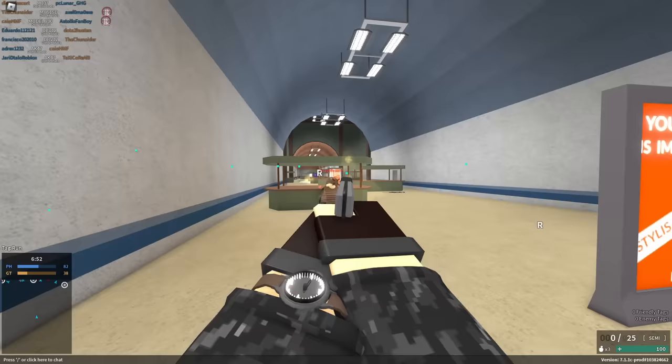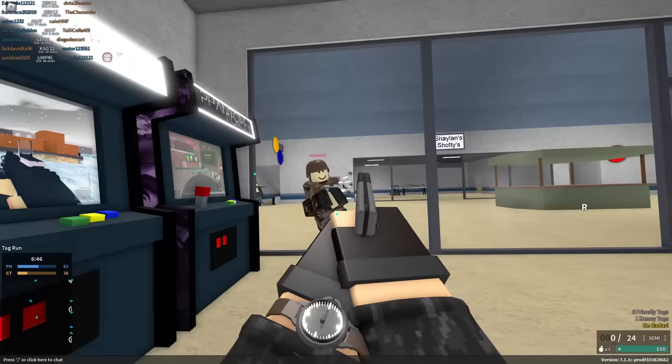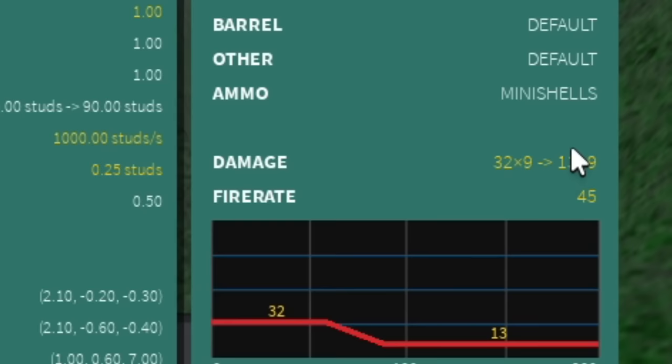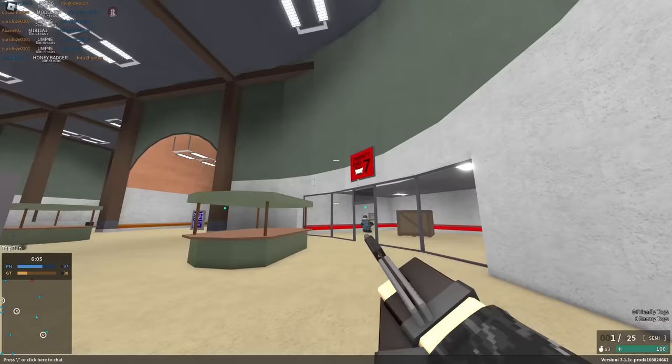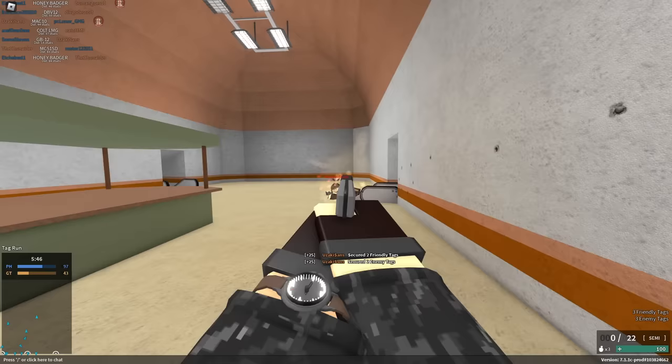There's a 10mm auto conversion which brings up a little bit of damage. There's mini shells, which basically turns this into a shotgun. I don't even want to think about using this — all right, let's give it a try. Nine pellets point blank does seem to do the job fairly well. 96 assist — I'm digging this. This can do a maximum of 288 damage, which means if I'm able to hit like a third of the shells, I'm able to be guaranteed a kill, which if you look at the spread, might actually be a little more difficult than I thought.